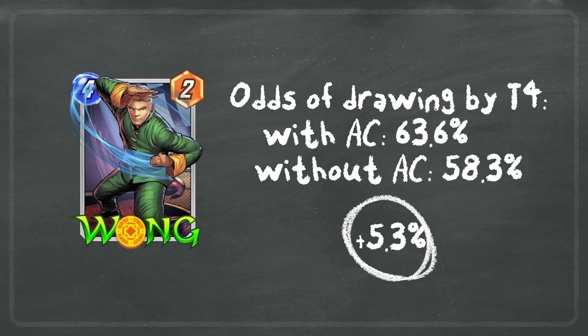Another Pool 3 example is Wong, who has the ongoing effect that your on-reveal effects happen twice at his location. At four cost, he's best played by turn four so that on turns five and six you can take advantage of the double on-reveal effects. The odds of drawing Wong by turn four with America Chavez is 63.6%; without America Chavez you're looking at 58.3% — a difference of 5.3%.